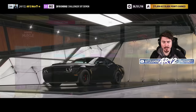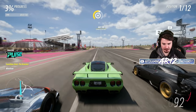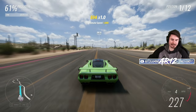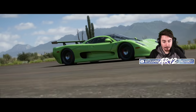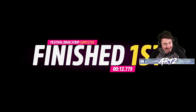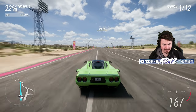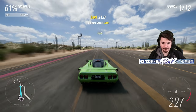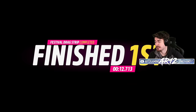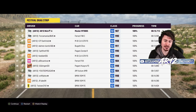Somebody wants me to try the Mosler — apparently it did a 12.5-second time. I love a good Mosler, one of my favorite cars from Horizon 4. Shift it through the gears — rocket ship! A 12.7 on our first attempt. I cleaned up the shifts as much as I could — still a 12.7. I think that's as fast as the Mosler's going to go; it feels like there's not much more it has to give.